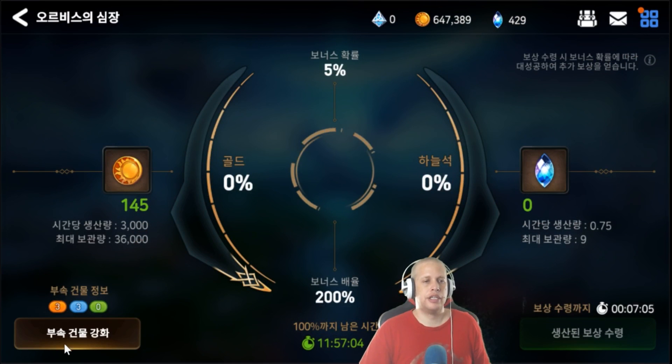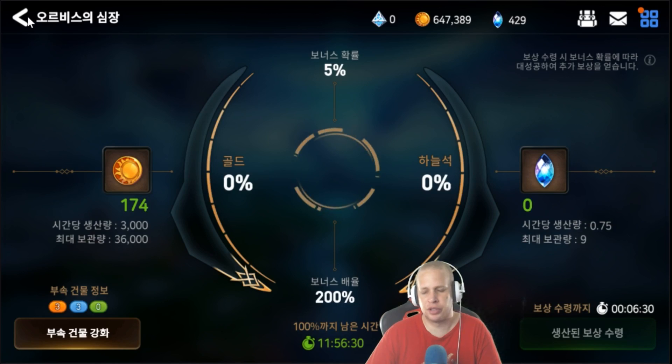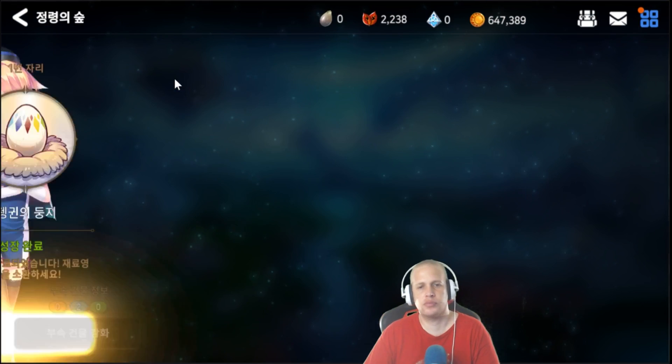The only way you can upgrade this building's material is to farm the map. You have to find the very last secret stage — every map has a secret stage in the very last encounter. You'll get one upgrade material per map, which lets you upgrade one thing. There is also a hard mode for each map, and there are secret maps as well, so that gives you more upgrade opportunities.